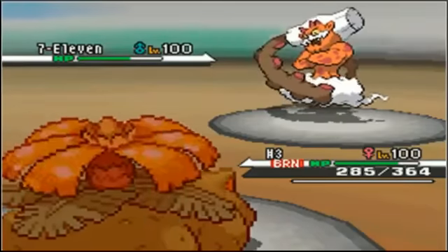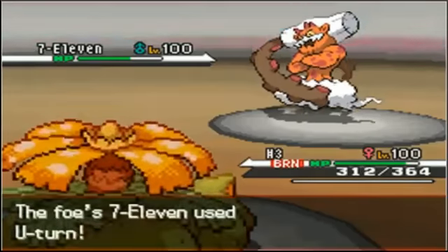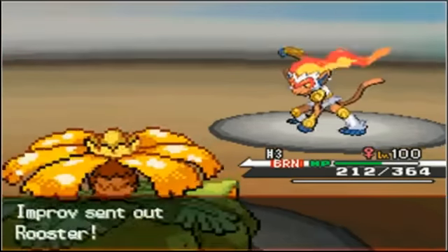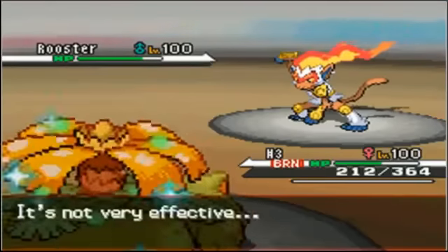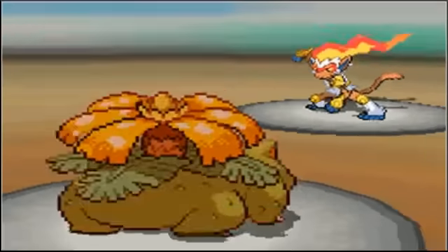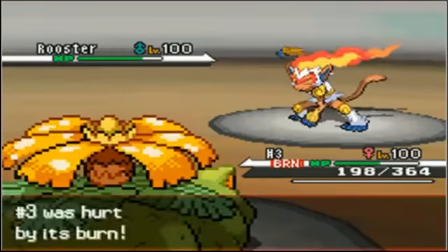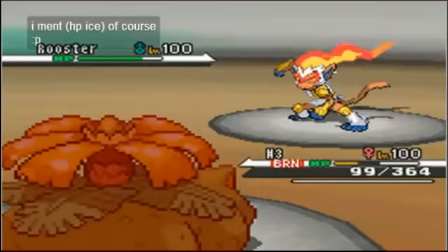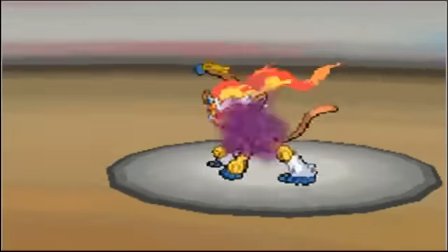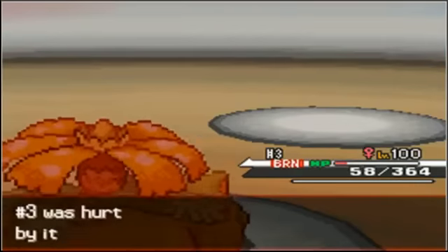I go for Giga Drain to see what kind of set he's running. I hit Landorus on the switch — it's a neutral hit — and it gets me HP back. He goes for a U-turn; I'm not sure if that's Choice Scarf or Choice Band, but look how well Venusaur takes it. It's neutral because of the Poison typing on the Grass type. He brings in Infernape, so I know he's not going to go for a fire move. I protect to see what he wants to do; he goes for Hidden Power, probably Hidden Power Ice. Then he goes for Close Combat predicting me to switch. I just go for Sludge Bomb, which is a clean one-hit KO on that Infernape — and I wasn't really investing too much in Special Attack either.